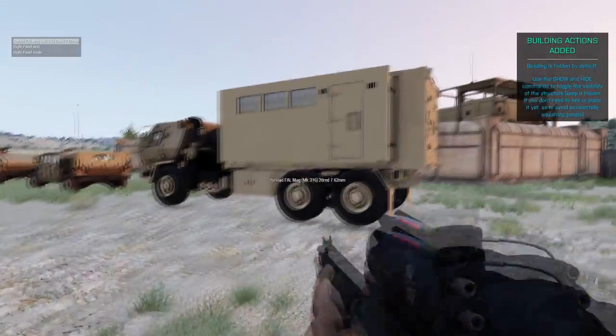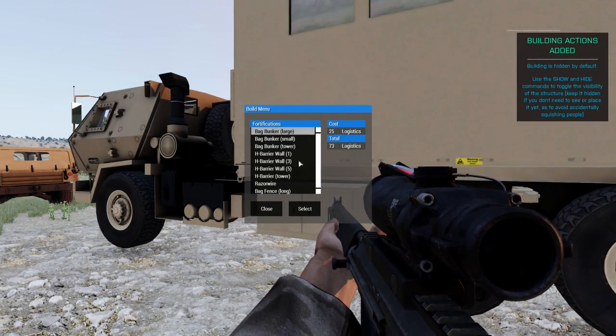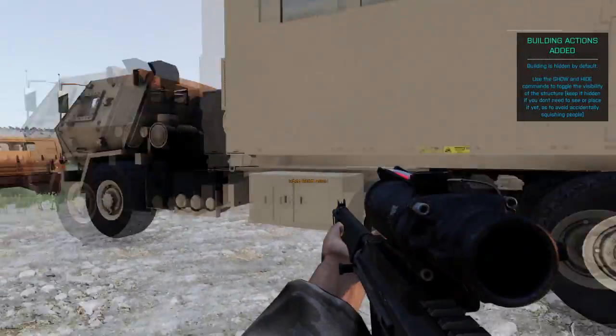Mission makers will set up the amount of logistics points that you'll be allowed, and obviously how much each barrier and bunker costs. So just check that on the right hand side, and once you've run out you can't place things anymore. Simple as that.